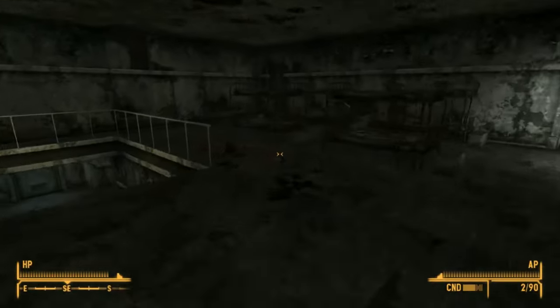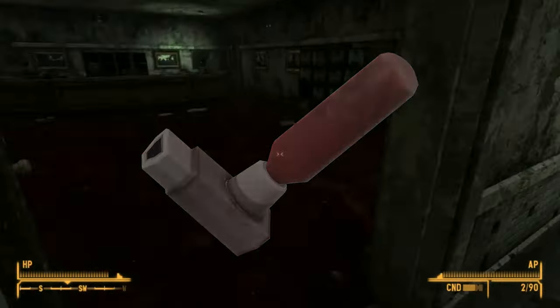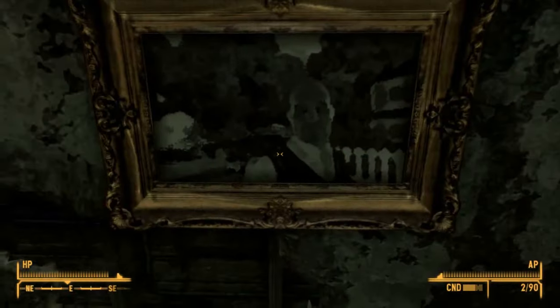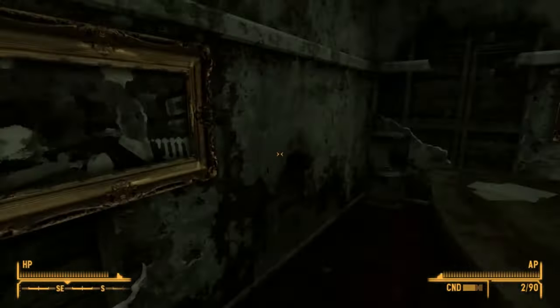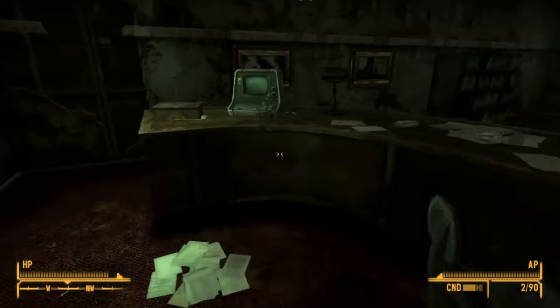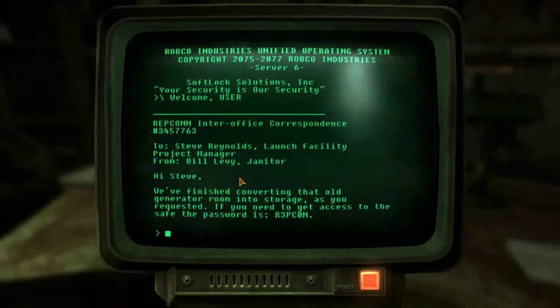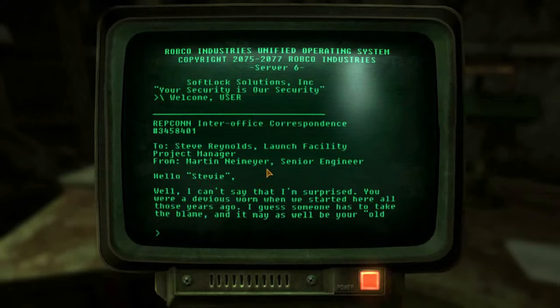Found in Fallout 4 and 76, Addictol is a rare find as it has the ability to heal the player of all addictions, regardless of how many and to what substances. It is inhaled and comes in a container that looks just like Jet, which I am sure has never caused any problems for anyone, ever. The chem not only removes the physical dependency of addiction, but the psychological component and the withdrawal symptoms as well. The only side effect is an in-game comment about feeling dizzy or nauseated shortly after taking it. Of all the too-good-to-be-true things in the Fallout series, this has to be up there, since it is literally a wonder drug.